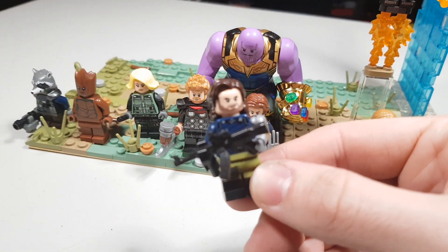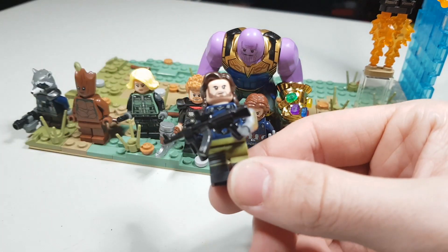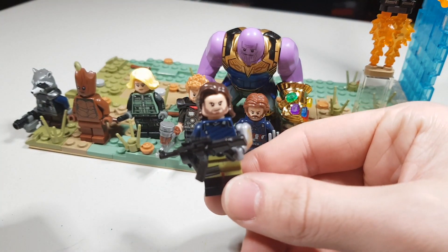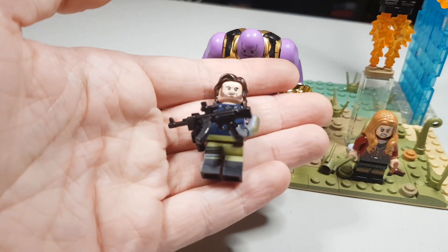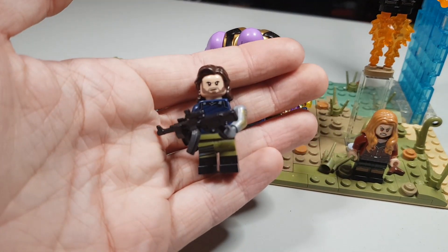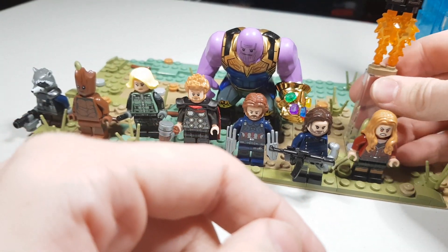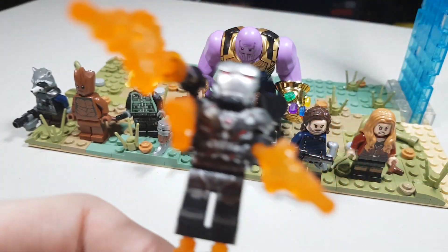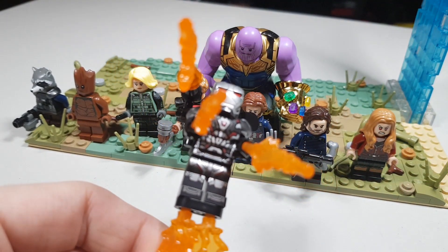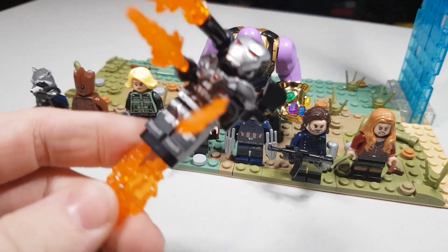Here we have Bucky and his arm is like this so his gun looks a bit more accurate holding it. We also have Sidious Black's hair which is definitely so cool. Then we also have Wanda - we're gonna get some better legs for her. And lastly one of my favorites, War Machine - it actually looks a little bit different than the last time I showed you guys. We have the micro rockets on one side, and then we also have Thanos but you already saw him.